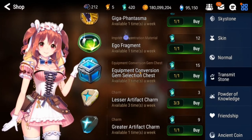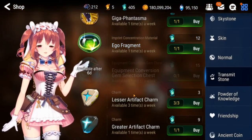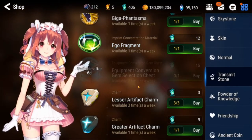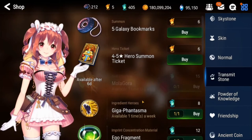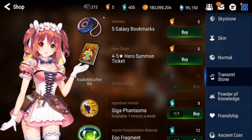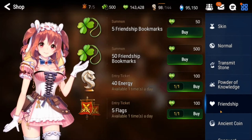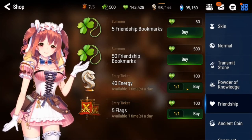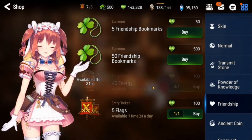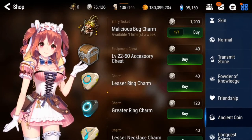I don't buy anything else except for the equipment conversion selection chest, because once you get to the gear grind, you're going to want to have a lot of these so you can select the type of main stat that you want. Everything else I do not touch at all. Once I get enough gold transit stones, I always buy galaxy bookmarks. I also like to pick up energy - there's energy from friendship that you can get every single day, as well as these flags.